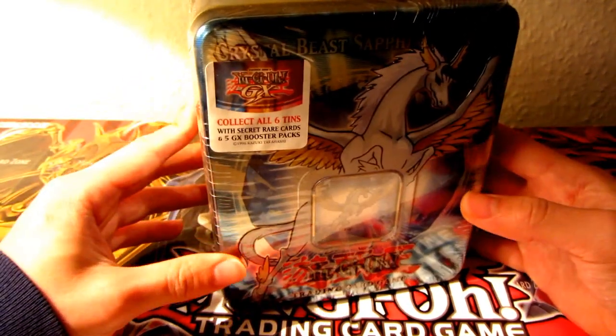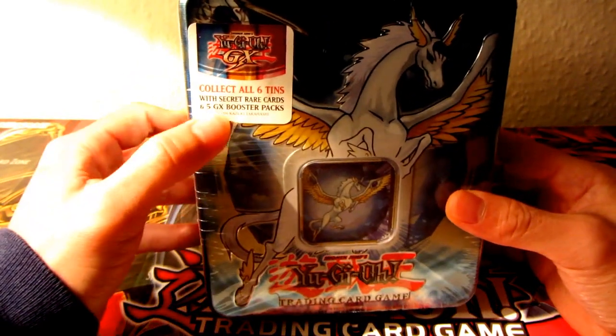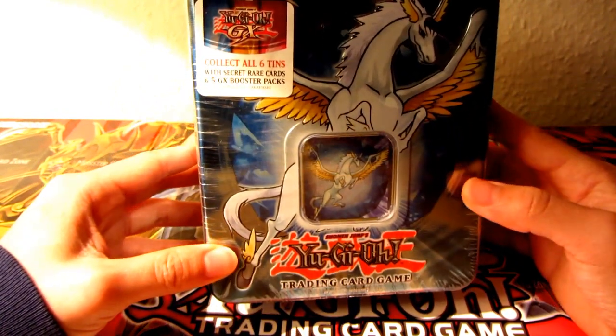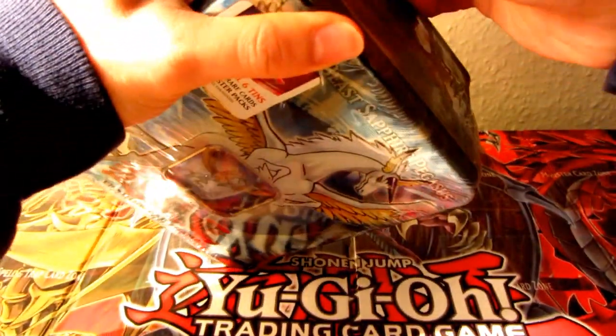But anyway, I hope you guys will enjoy this. This will definitely be a blast from the past. There are five GX boosters in here, with one secret rare, that being the Crystal Beast Sapphire Pegasus. And I've got my GX map out with the sacred beasts. But anyway, without further ado, let us unwrap this tin.